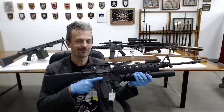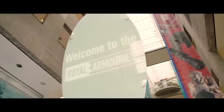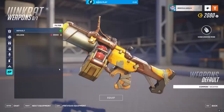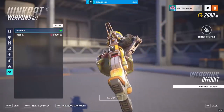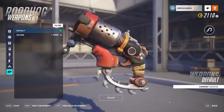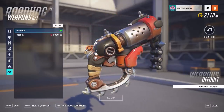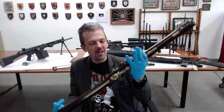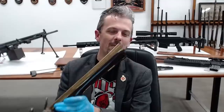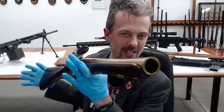This is Jonathan Ferguson, the keeper of firearms and artillery at the Royal Armouries Museum in the UK, which houses a collection of thousands of iconic weapons from throughout history. And on this week's episode, Jonathan is taking a look at the weird and wacky guns of multiplayer shooter Overwatch 2. This game really has some wacky, wacky stuff. So the closest thing I could think of for this is this — one of our rather nice 18th century blunderbusses from our collection here at the Royal Armouries.